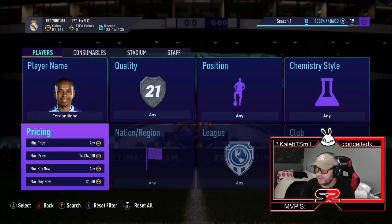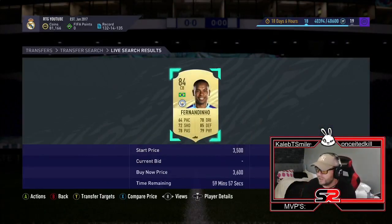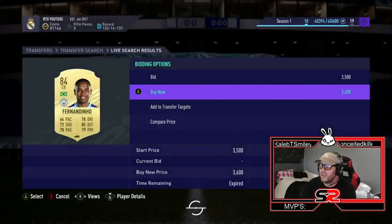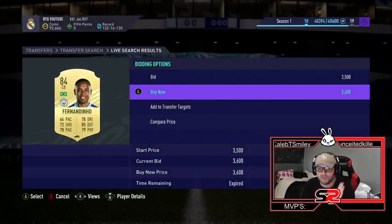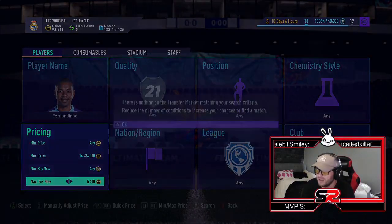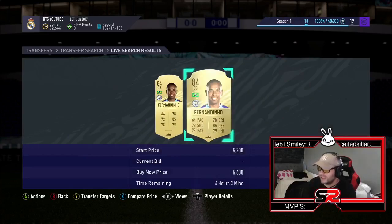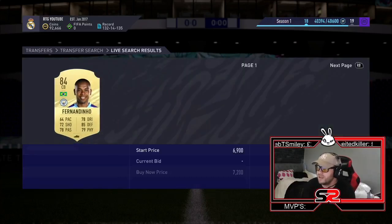The next one is Fandadino. Now Fandadino is actually 5.5k and he's an 84-rated card. He's dropped in price a little bit. As you can see, there's one there for 3.6k — coming in with the first search, he's actually going for 5.6k, and they're literally just on the market.